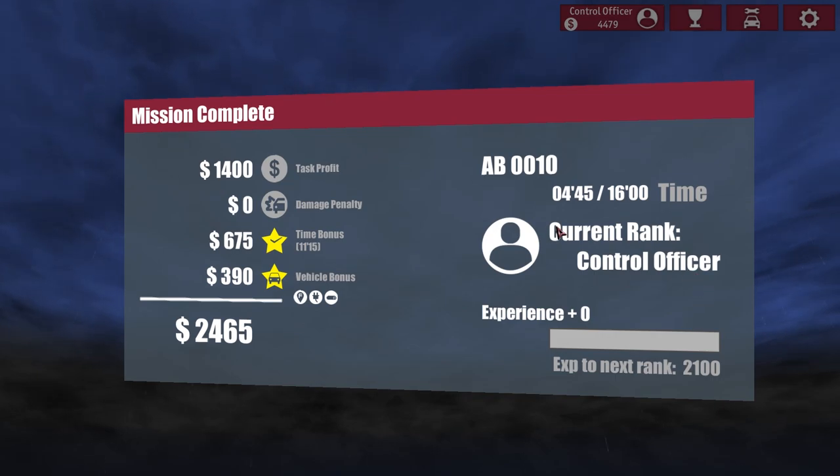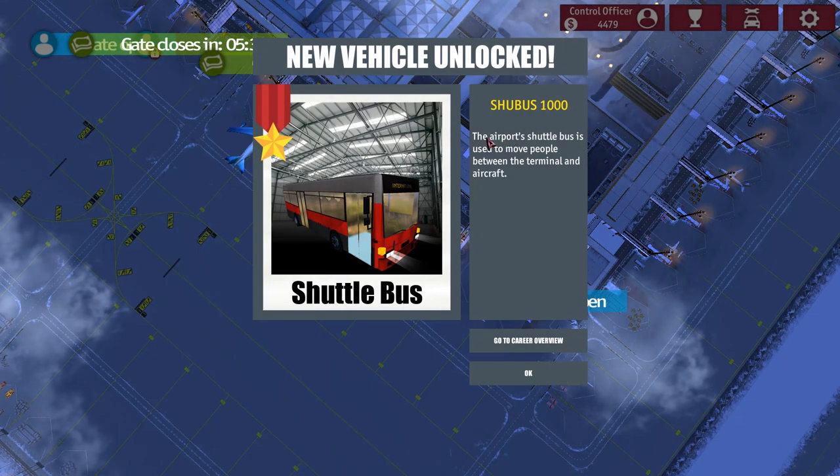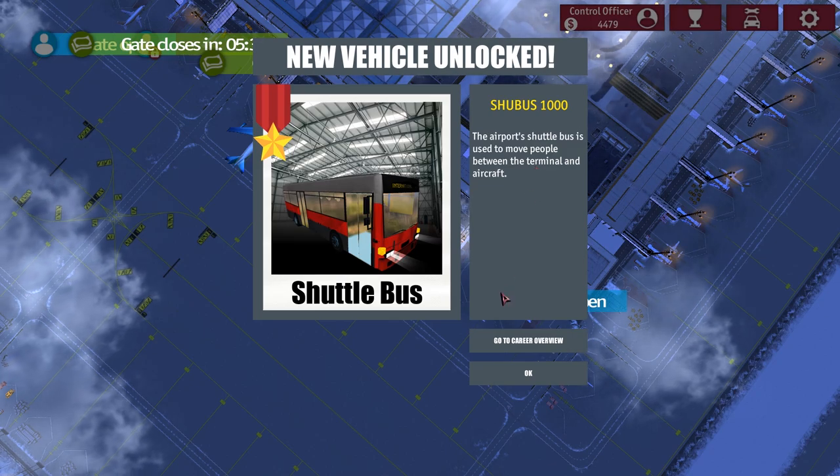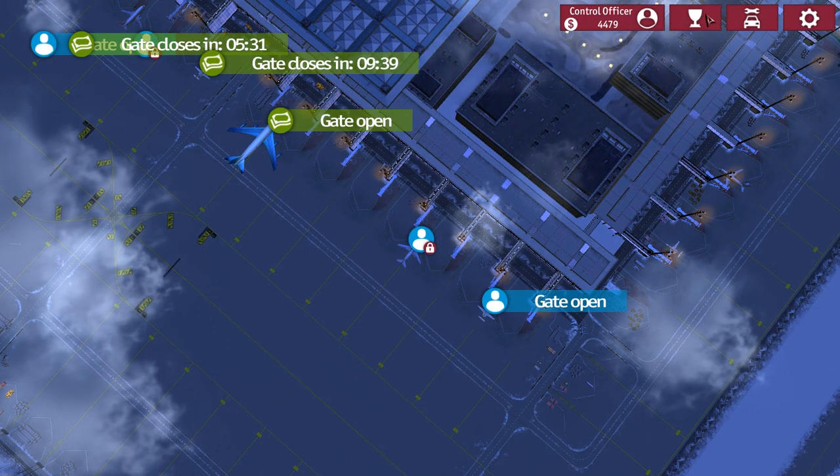No doubt we're going to level up again — that was level 10. Current rank: Control Officer. Beautiful. We've got the Shoe Bus 1000 — the airport shuttle bus is used to move people between the terminal and aircraft.